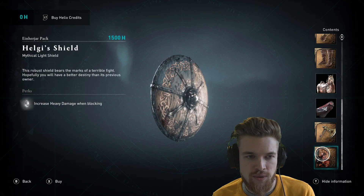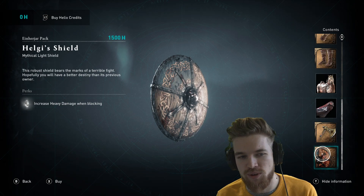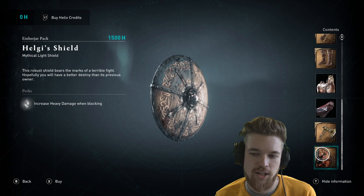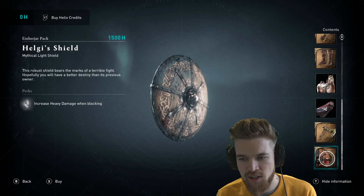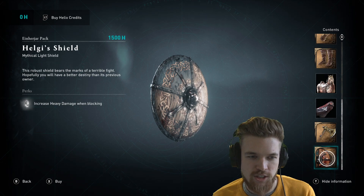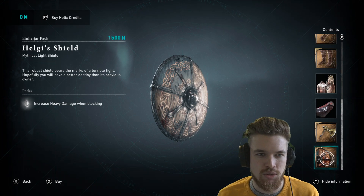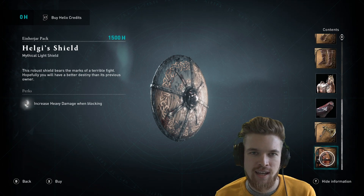Finally, we have Helgi's shield, which honestly isn't really that great — it increases heavy damage when blocking. So it makes your heavy attacks with the axe hit harder, or if you have a hammer equipped that would also be nice, but it's just not a notable shield weapon, so I would just leave this one.